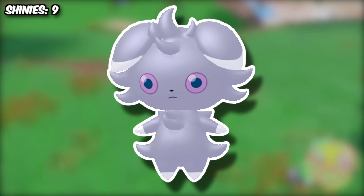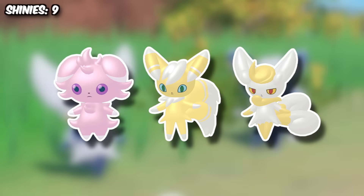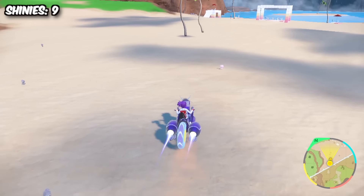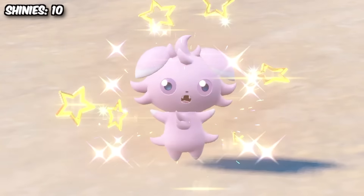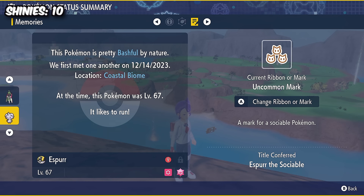Espurr was up next, and I honestly think it's a pretty underrated Pokemon. I adore both its male and female evolutions, and the shinies are fantastic as well. Psychic boosts in the coastal area allowed me to isolate the spawns, and after around half an hour we managed to find this little pink cat. We could also tick off another one of our marked shiny goals, seeing as she also carried an uncommon mark.